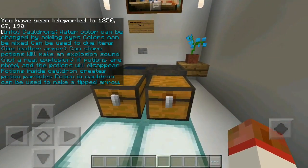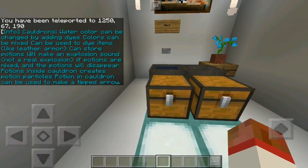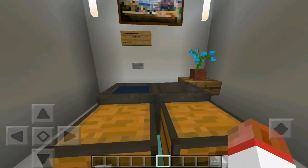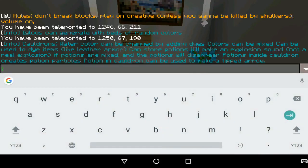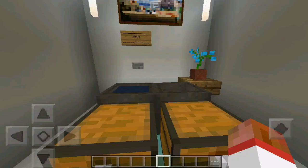Cauldrons: water color can be changed by adding dyes, colors can be mixed, they can be used to dye items like leather armor, can also store potions, and will make an explosion sound (not a real explosion) if potions are mixed — then the potions will disappear. Potions inside a cauldron create potion particles, and the cauldron can be used to make a tipped arrow.